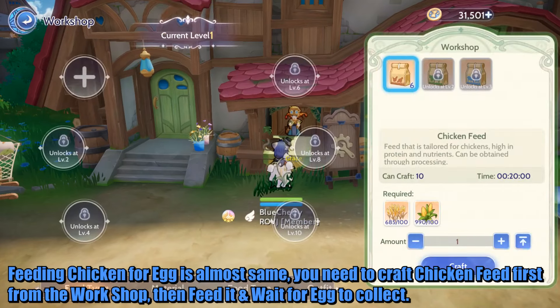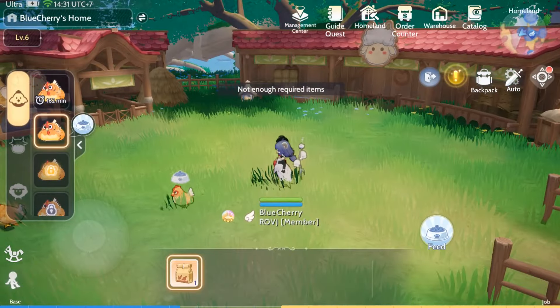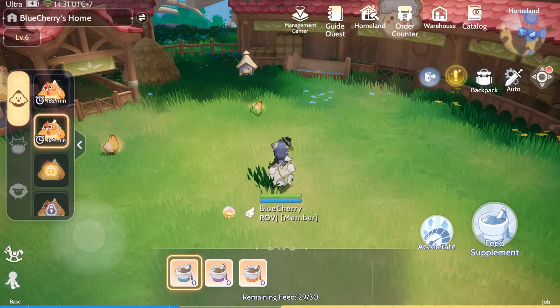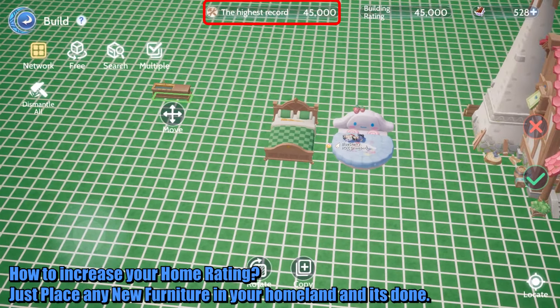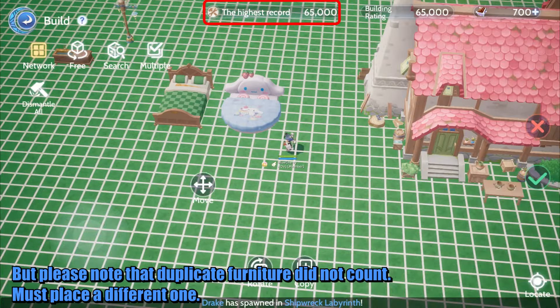Feeding chickens for eggs is almost the same. You need to craft chicken feed first from the workshop, then feed it and wait for eggs to collect the next time you log in. For home rating, just place any new furniture in your homeland and it's done. Note that duplicate furniture does not count — you must place a different one.